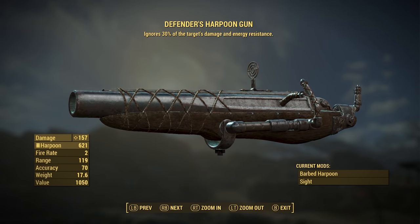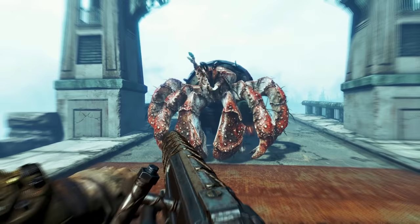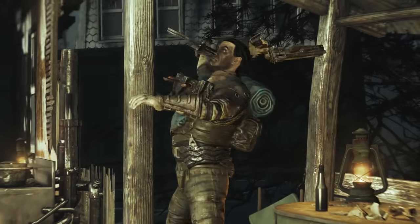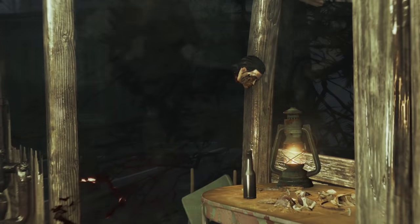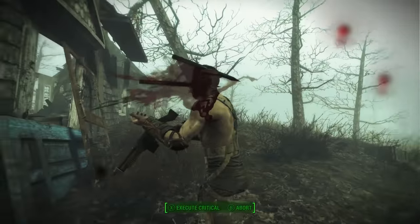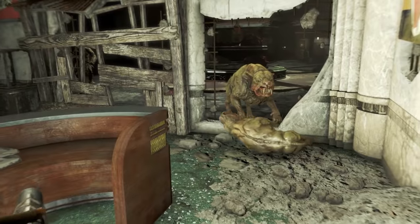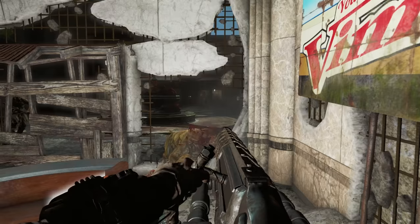Originally mounted on whaling ships, the Harpoon Gun is a heavy weapon that has proven effective against the mutated creatures plaguing Far Harbor. Just like the Railway Rifle, this is great for pinning body parts to walls, and you can reuse harpoons you pull from corpses. There aren't many mod options, but you can make the harpoons barbed or fire a shotgun blast of harpoon fléchette.